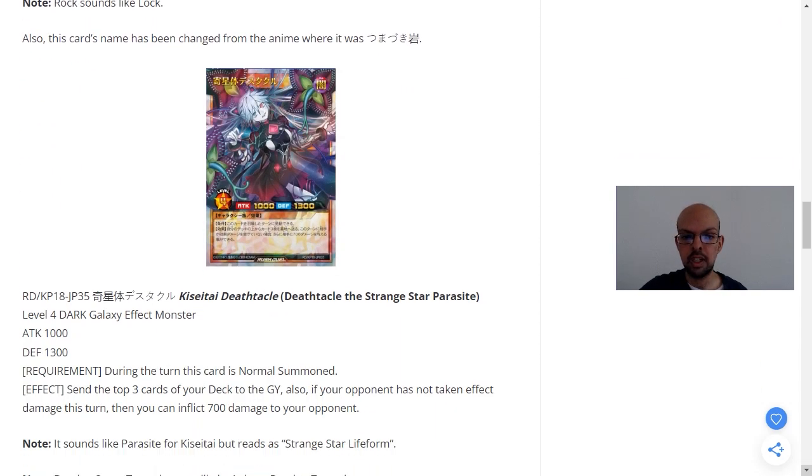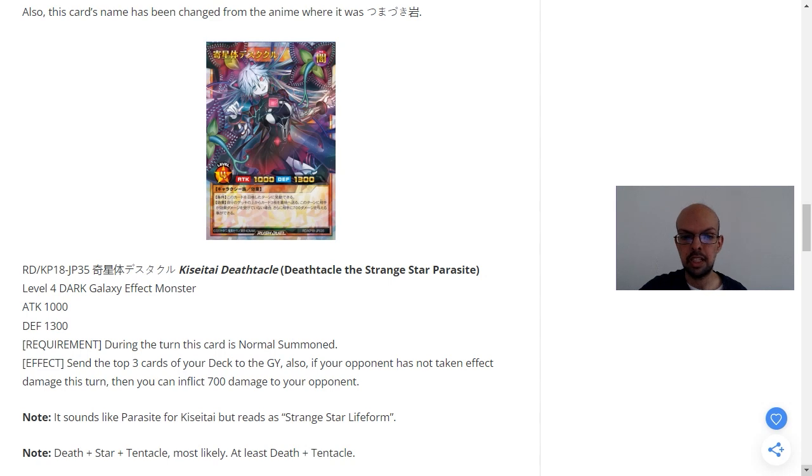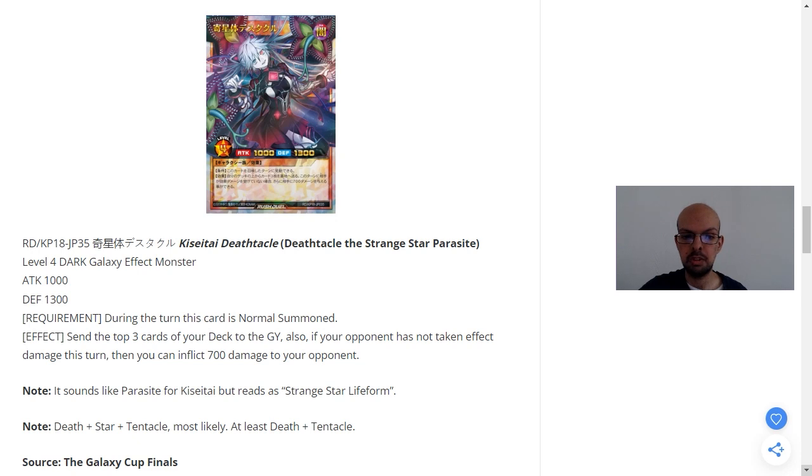Death Tackle the Strange Star Parasite is a level 4 dark attribute Gamma-C type effect monster with 1,000 attack and 1,300 defense. The requirement is during the turn this card is normal summoned. The effect: send the top 3 cards of your deck to the graveyard. Also, if your opponent has not taken effect damage this turn, you can then inflict 700 points of damage to your opponent. The requirement — just being normal summoned — is pretty easy to fulfill with no tribute cost. Those 3 cards sent to the graveyard will hopefully have their own effects that can activate there, and so long as your opponent hasn't taken any effect damage previously in the turn, you can instantly do 700 points of damage. It's a good little effect.